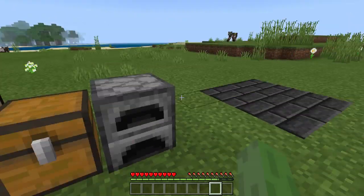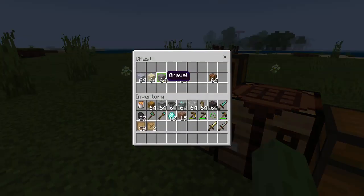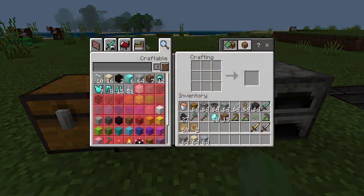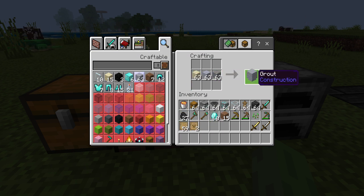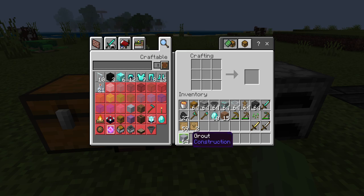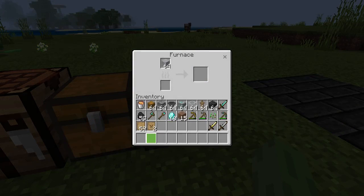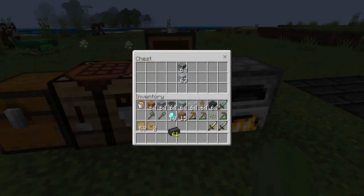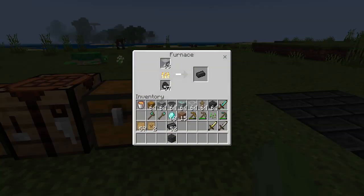I also added the sheared bricks. To get those you need grout, and to get grout you need clay, sand, and gravel. Take those and put them inside a crafting table - the order doesn't matter - and you get grout. I'm going to add it where you get three instead of one. Then put the grout and some coal in a furnace to smelt it down into sheared bricks. Once you have the bricks, craft them at the crafting table and create enough to build the smeltery.